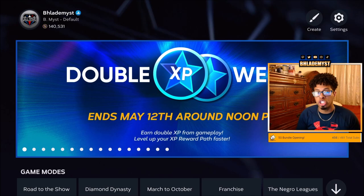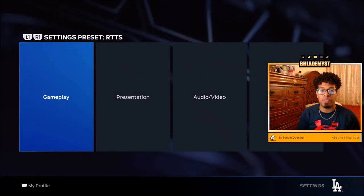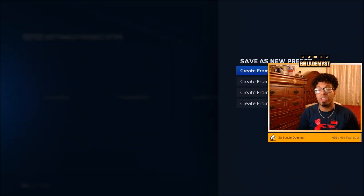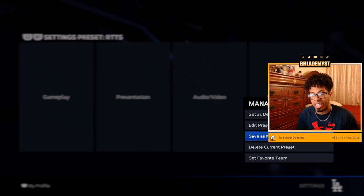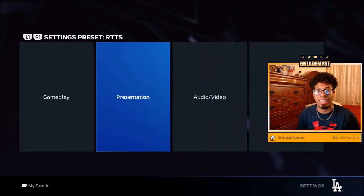The first thing I want you to do is get out of Diamond Dynasty and go inside of your settings. Inside of your settings you are going to create a brand new set of settings — save as new preset and create from the current. Once you create from the current, go to the three dots again and rename that preset to 'Road to the Show Ball Player' or whatever you'd like.